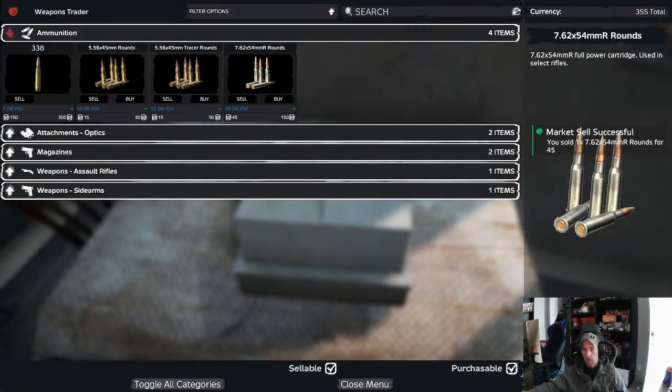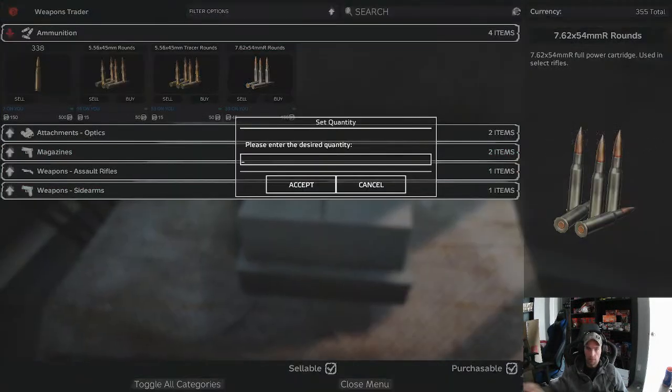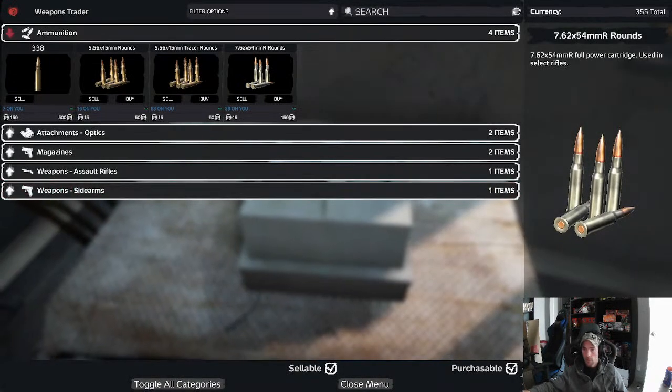So I got 39 on me. Am I selling all of them? Yeah, all of them. Alright. That's $17.55 that we'll get.